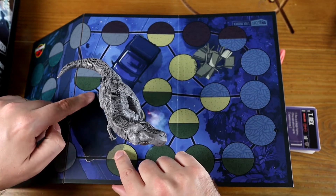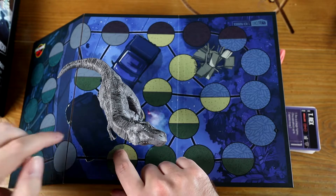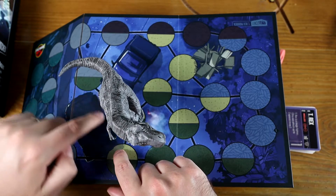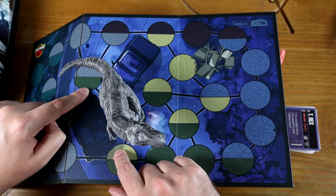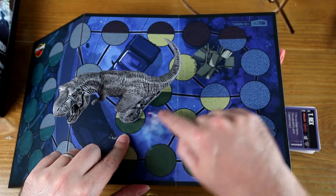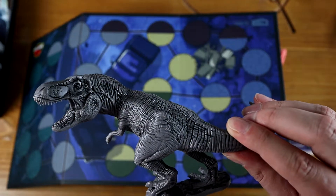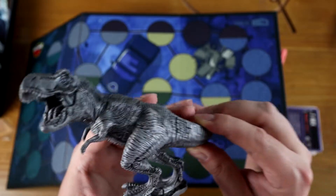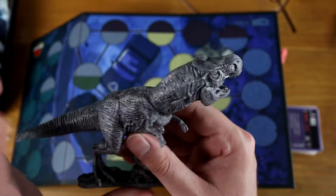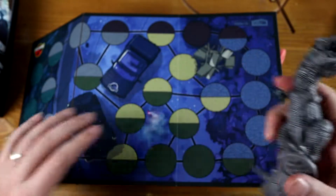The base here, as you can maybe just see - let's try and zoom in or focus - it doesn't reach this second space, which means it's not in the space. Whereas here, it is in the second space. Absolutely lovely miniature, absolutely loving this one. It's an awesome, awesome mini, because it's so big.